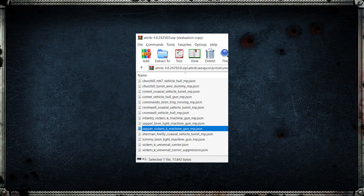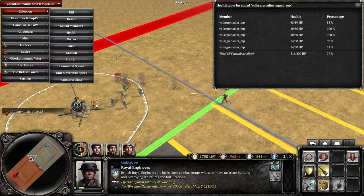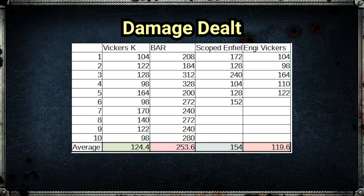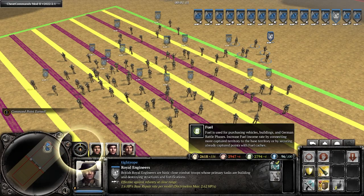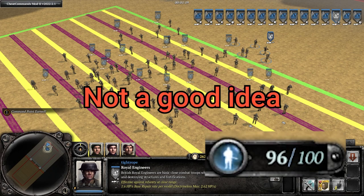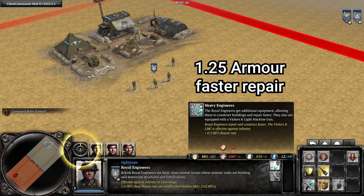I saw the Sapper Vickers K was still listed in the game files, so I did a few tests with them as well to see if they were still using their old weapon or the new reworked one. After five tests, their numbers appeared to be almost identical to the Vickers K on the officer tested earlier, so they are also impacted by this mistake. If you were planning to make the heavy Sappers a large portion of your fighting force, you may want to reconsider, though I still think the upgrade is very much worth getting.